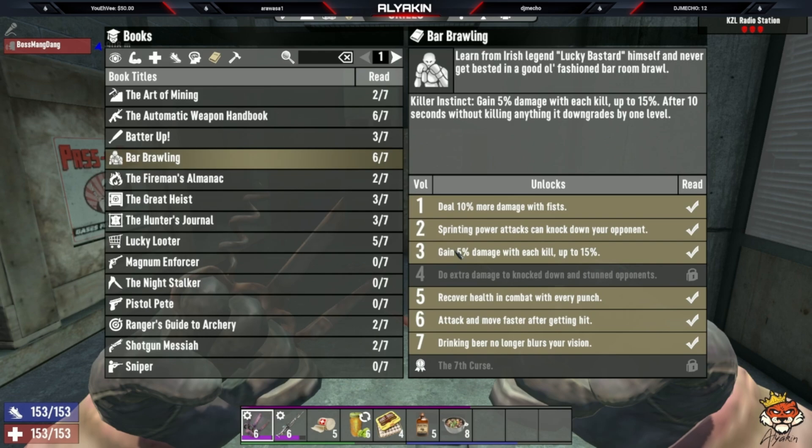Number three gives 5 percent more damage per kill, up to 15 percent after three kills. After 10 seconds without killing, it downgrades one level. Number two lets sprinting power attacks knock down opponents, and combined with number four you do 20 percent extra damage to knocked-down enemies. Number one gives 10 percent more damage with fists. If you collect all seven, you get the set bonus: some unarmed strikes in a short period deal 300 percent damage, which is massive especially against radiated or super tanky mobs.